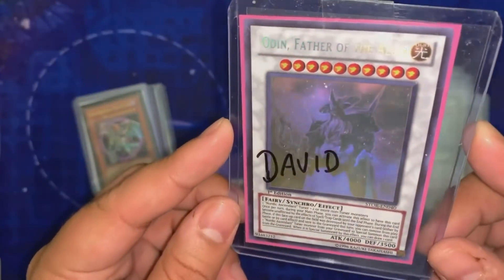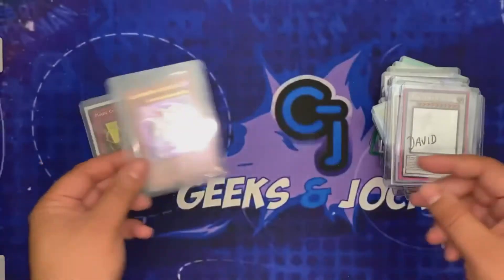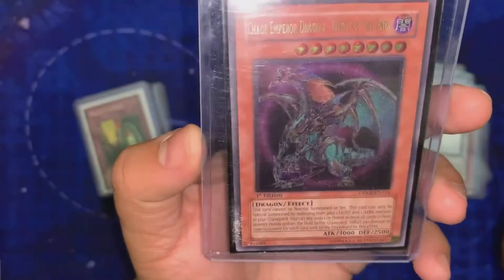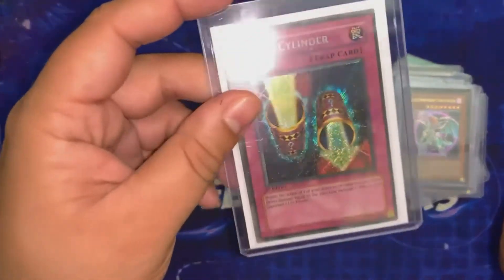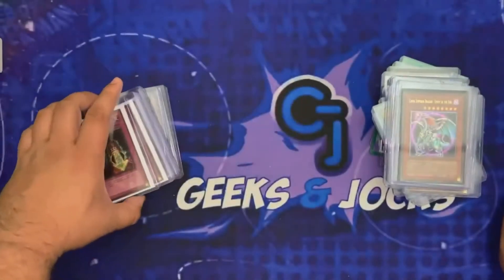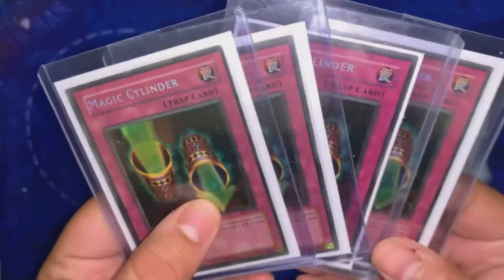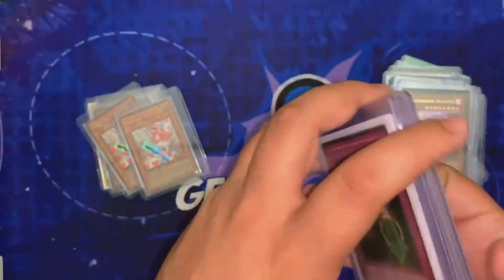Then we have Odin, Father of Aesir — this is a ghost rare. Oh my god, it's just super super nice, very mint, first edition. Then we have Childs Emperor Dragon, first edition, Duelist League back, Kaiba — ultimate rare — really nice, really well conserved. Then I have four Magical Cylinders from LON first edition; they're all mint, really nice cards. You can't see the backs obviously because they have white sleeves.